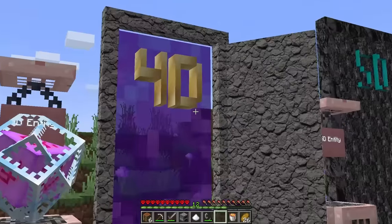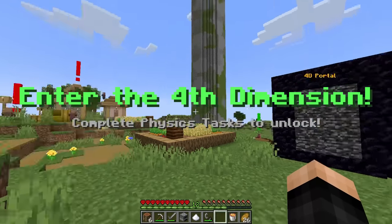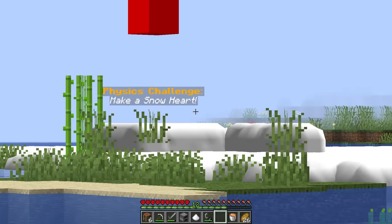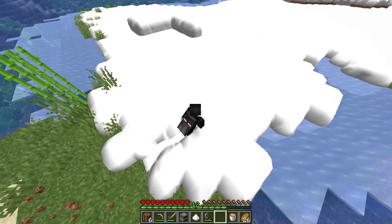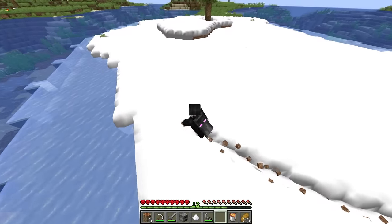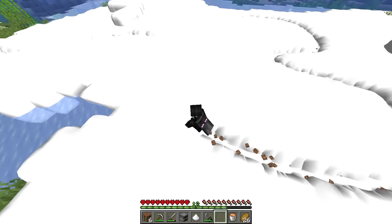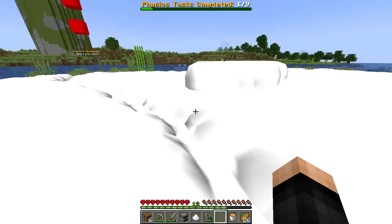Going through the 4D door — oh, a village! 'Enter the fourth dimension. Complete physics tasks to unlock.' So we do physics challenges to get back. First: make a snow heart. This is physics snow — walking through it leaves a trail. I trace a heart shape in the snow, connect it, and it works! A good old heart. Click that like button!